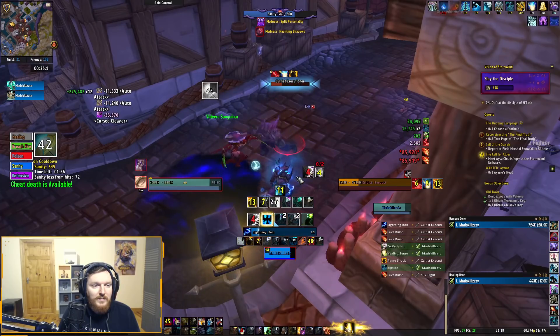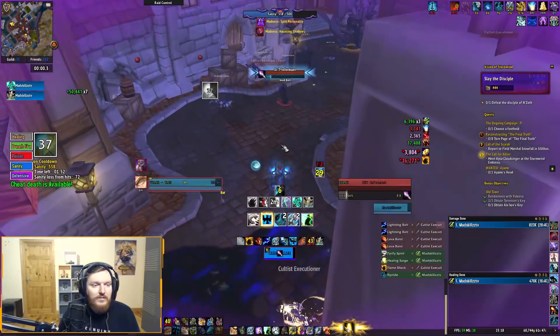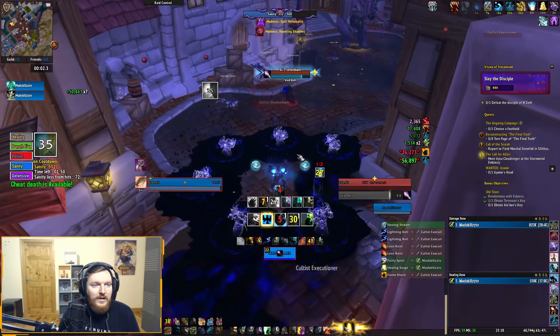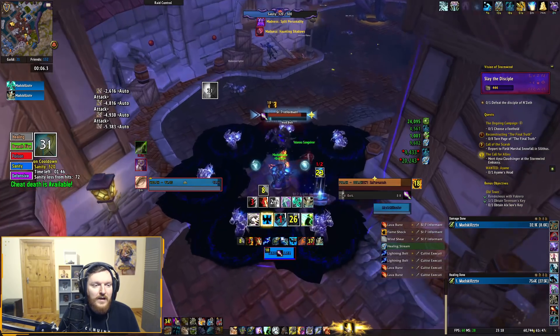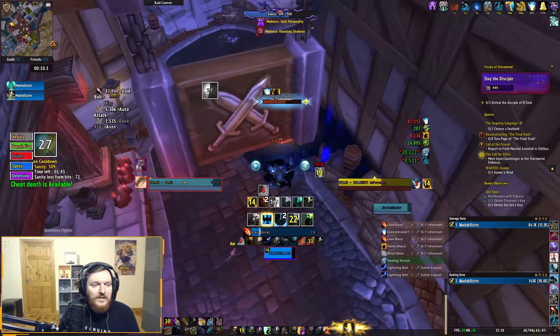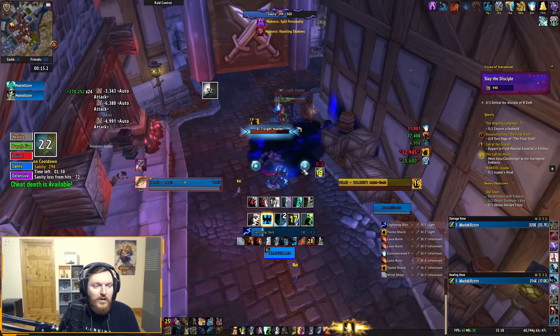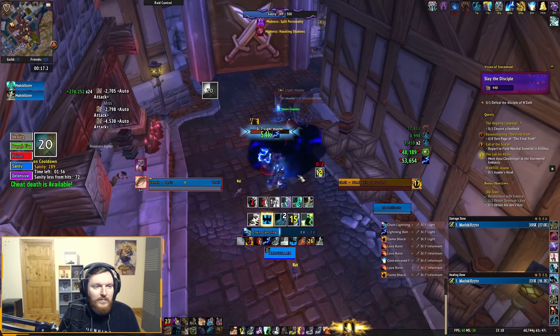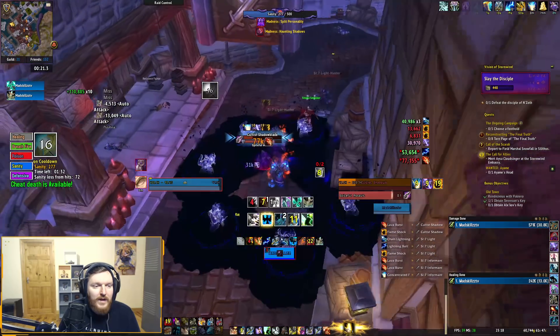I'm probably gonna get Split Personality. I don't think there's a WeakAura for Split Personality. This could be a bit annoying — I interrupted the wrong cast and I'm going to get feared. This is really, really dangerous, I need to kill this fast because I used my Interrupt at the wrong time. Split Personality is coming — make sure you're in a safe location.